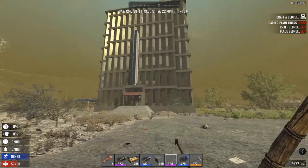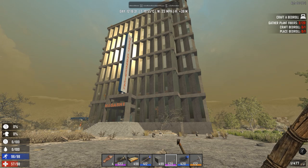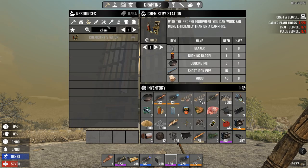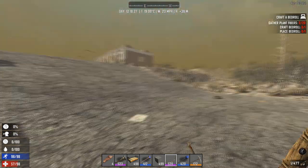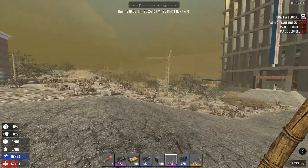Let's go into this building, because where do you find beakers? You find beakers in this tower here — Hikashi Pharmaceutical — or in an apothecary. I don't know how it is really called, but that's where you always take your daily medicines.